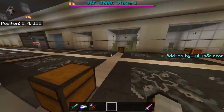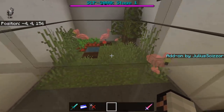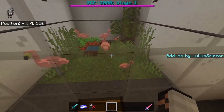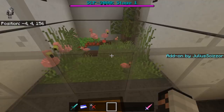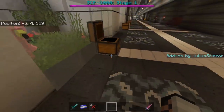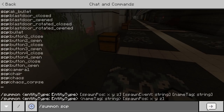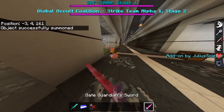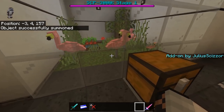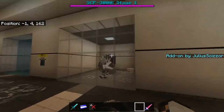Next is SCP-1507 — you'll encounter them often in survival. The more damage they take, the more they crack visually. There's also a chance they summon more of themselves.